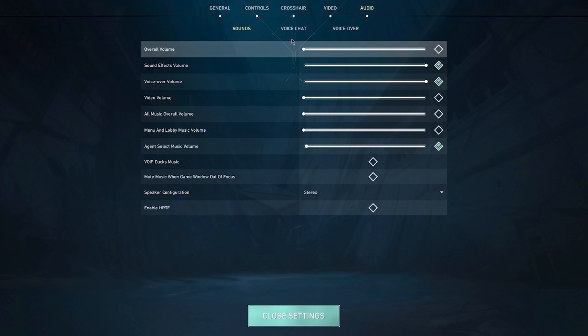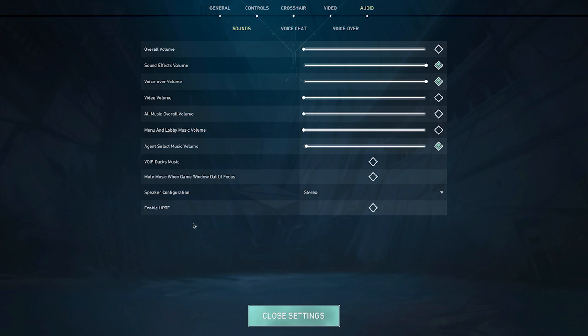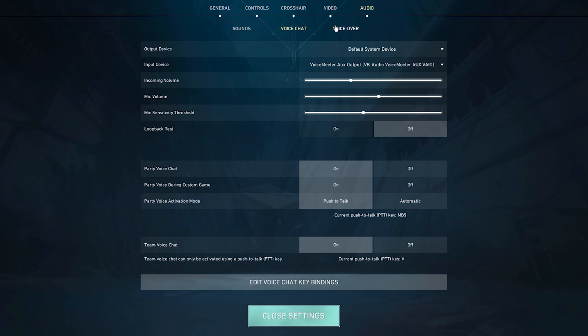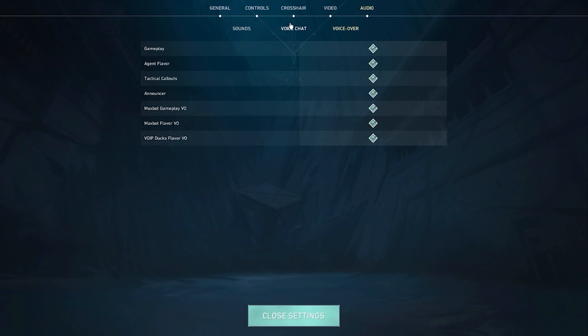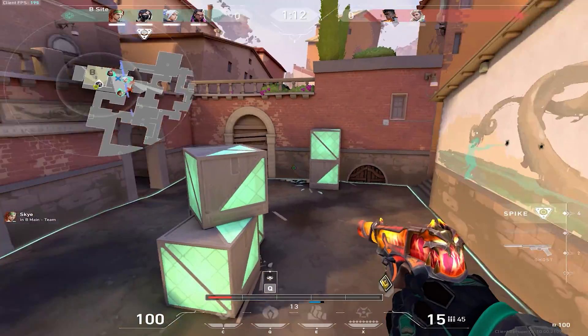For audio, a lot of people like to use HRTF but I personally don't — my headset already has good surround sound built in. People with lower-end headsets will want to use it, but if you have a high-end headset, try playing with HRTF off and see how it feels. When I use HRTF the game sounds weird and I can't locate anyone. For voice chat, these are all personal settings for your input device — I wouldn't really change any of it. That wraps up the Valorant settings.